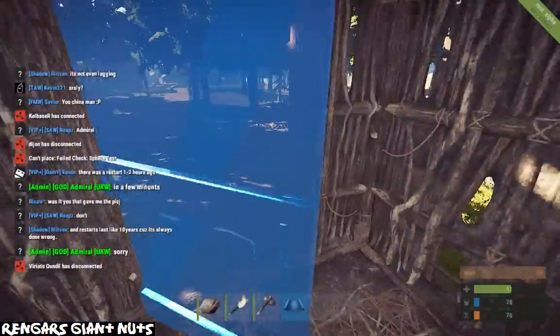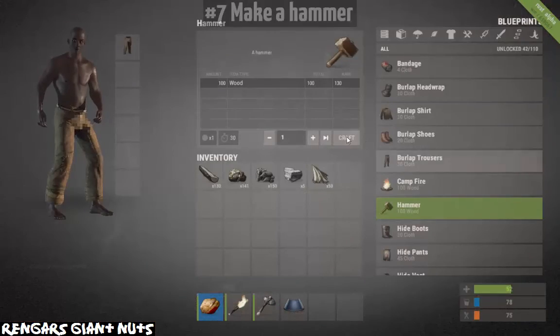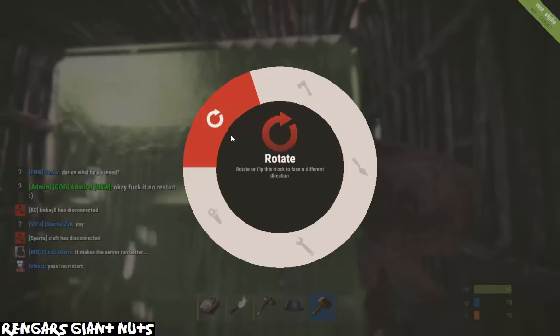It's not that hard to do — just get a couple of things and build a little hut that you can call your own. Number seven, you're going to want to make yourself a hammer so you can start to reinforce your buildings with a variety of options: wood, stone, sheet metal, or armoured.